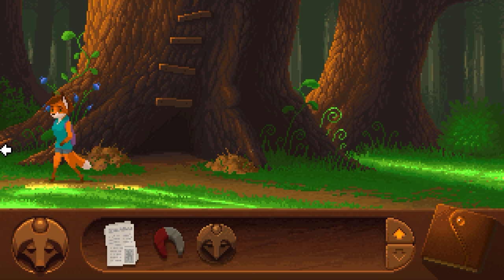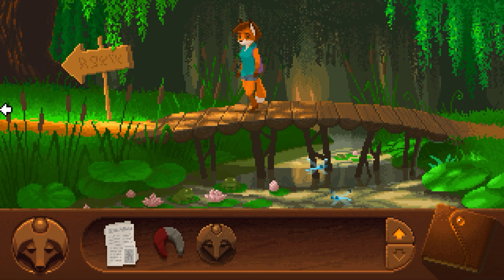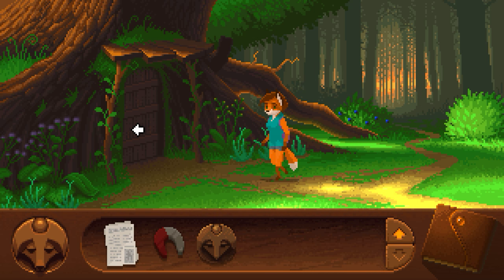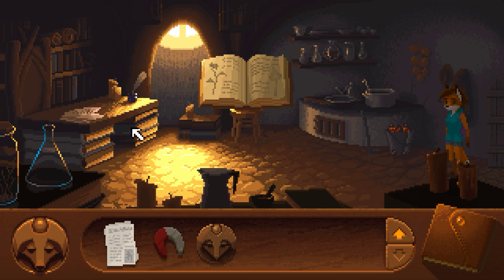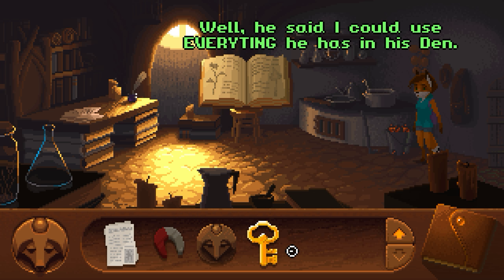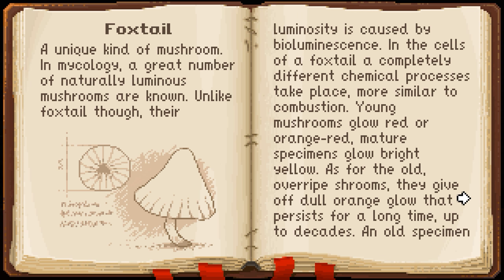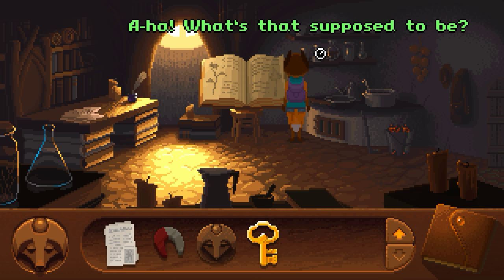I'm going to go to Corsac's house. First thing we're going to do is search Corsac's jacket. I'm going to read this book.